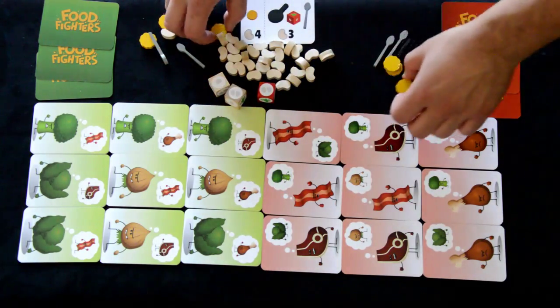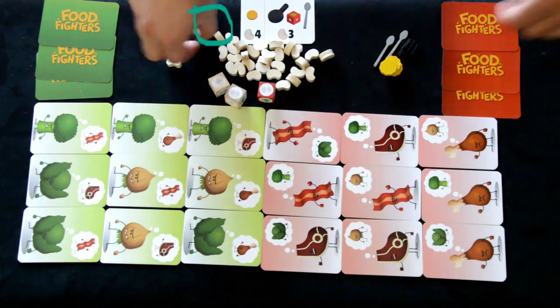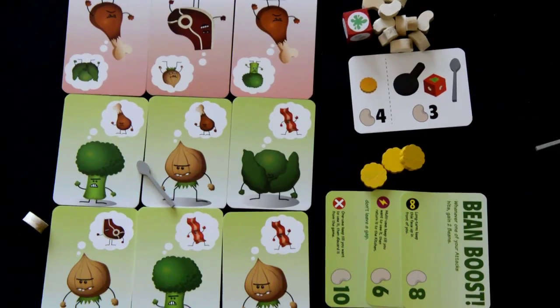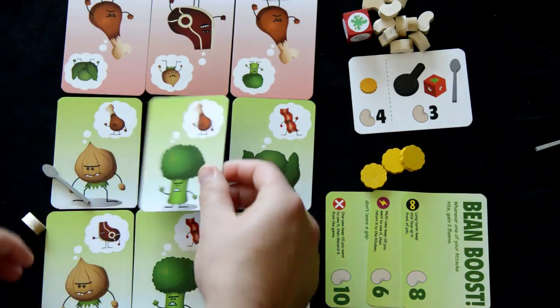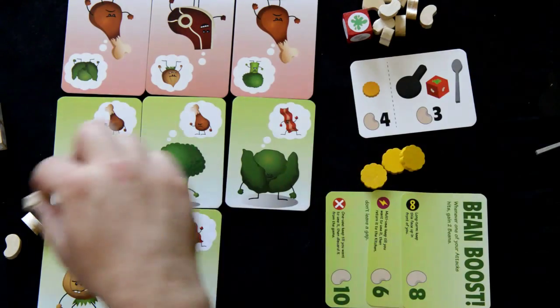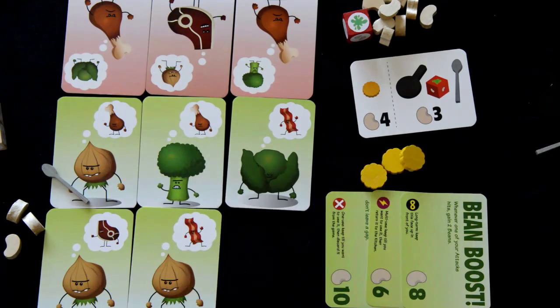These goodies will aid your fighters to win. The goodies include beans, crackers, pans, spoons, and your three unique power cards. On your turn, you may swap two of your player card locations or move a player to an empty space. Swapped players can bring any equipment they have with them, and each swap gives you one free bean.